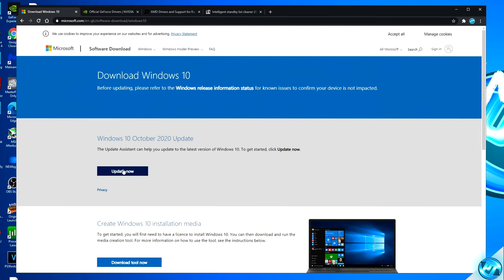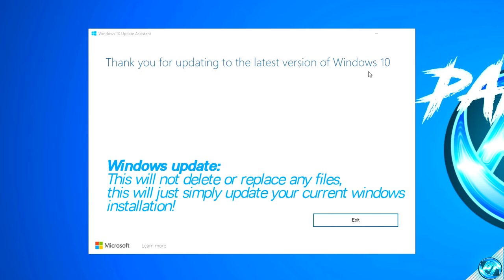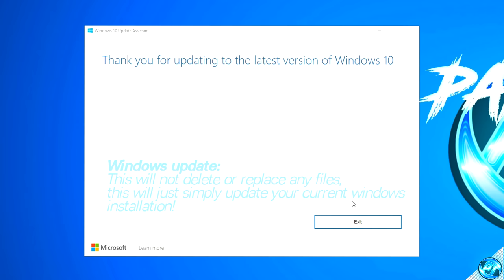Navigate down to the Update Now button and click this once — the Windows 10 upgrade tool will then be downloaded. If you are running on the latest version of Windows 10, you'll be given the 'thank you for updating to the latest version' prompt. But if there is a brand new version of Windows 10 available for you, follow all of the on-screen prompts to upgrade this current PC and you'll be up and running on the latest update in no time.